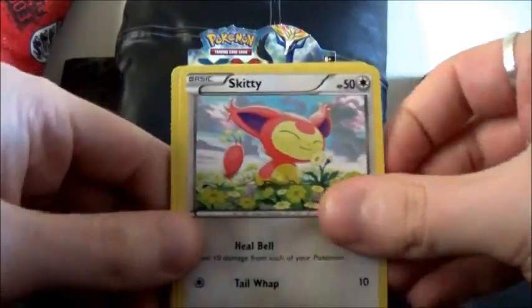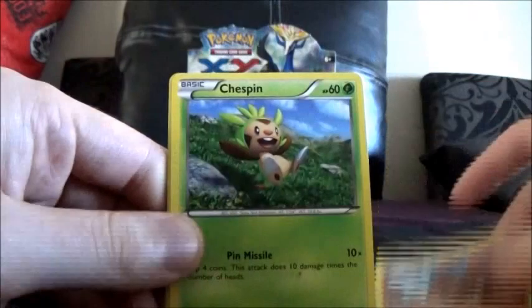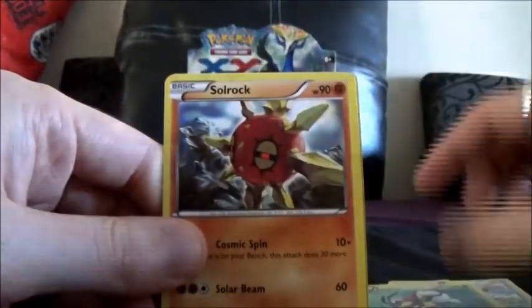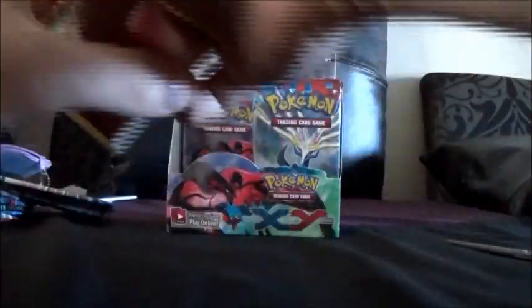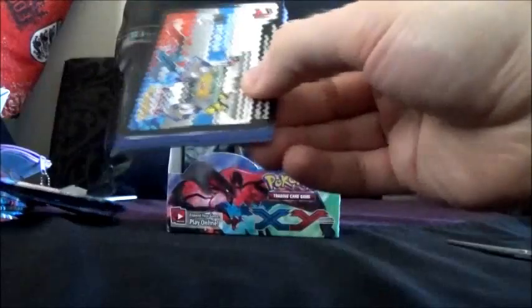We've got Skitty, a Fairy Energy, Diglett, a Chespin, a Fighting Energy, Doomflagram, Blood Yarn, Solrock, Dunsparce, and a Wigglytuff Rare as well. I didn't even notice that — I went through those that quick. I thought that was a Reverse.